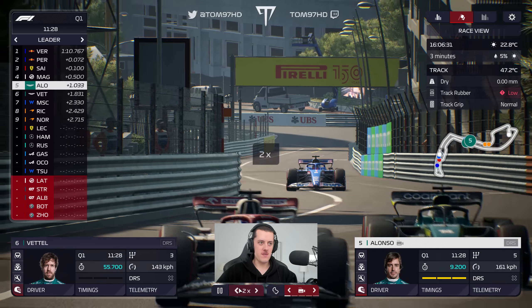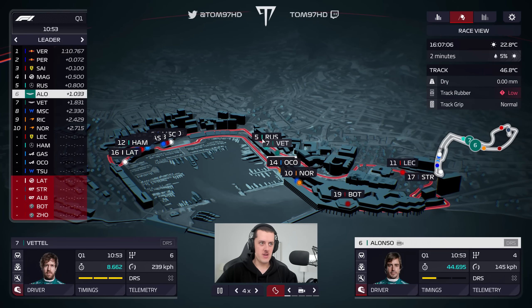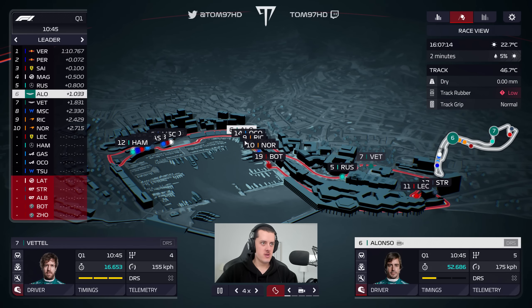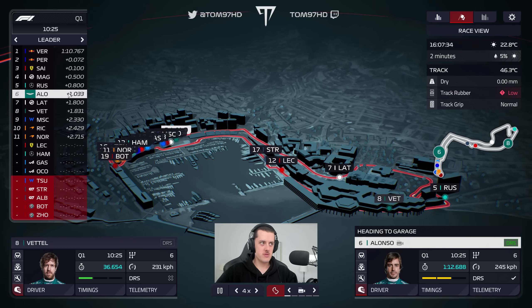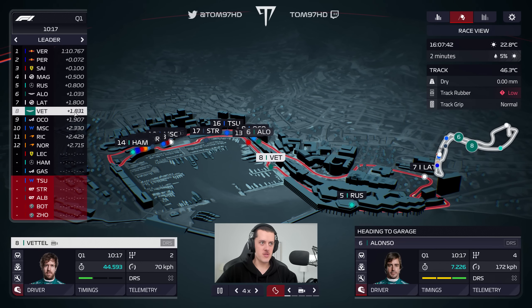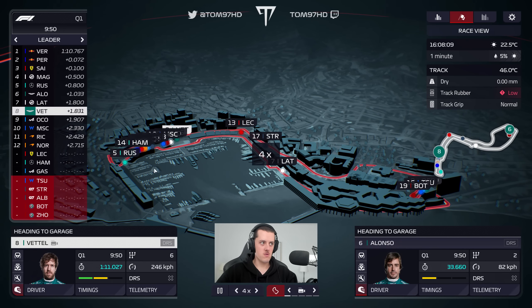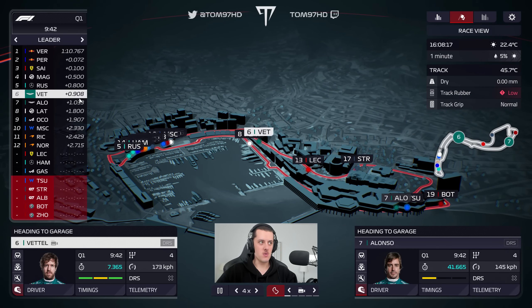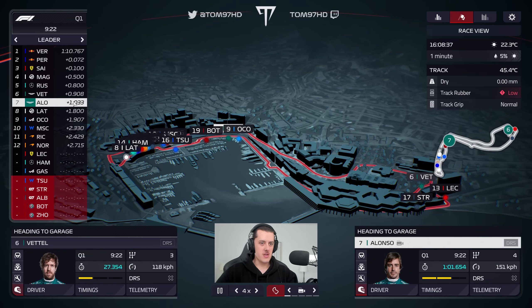Alonso is going to have a lot of traffic on the second flyer lap — that looks like a lot of cars to pass. Vettel hits Russell at turn one. Alonso does not improve, as expected. I don't think Sebastian will either — but Seb does improve across the line. That's a more realistic lap time for us. More time to improve with Fernando.